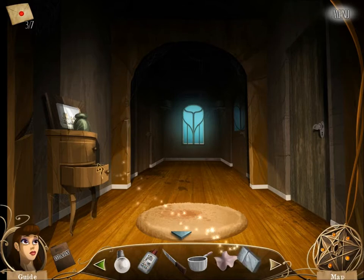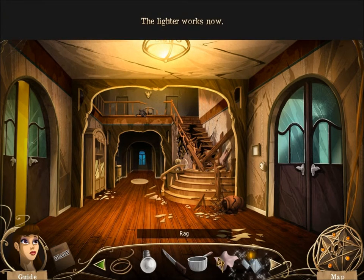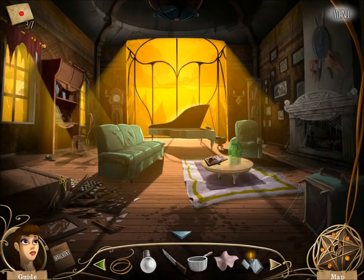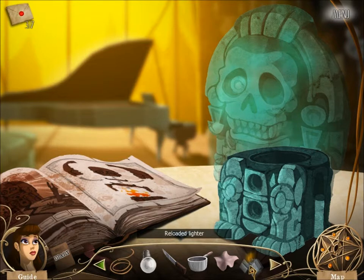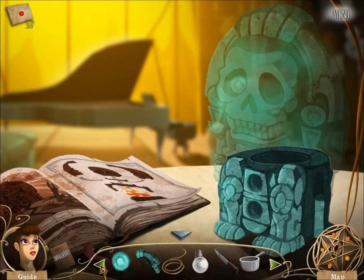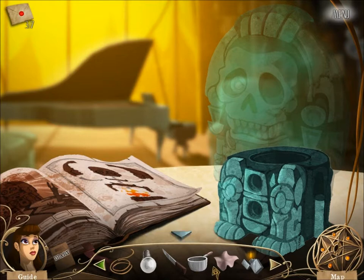What's that? Aha! A lighter — an empty lighter. Now it's not. Can I set the rag on fire? Can we put the rag in there? Nothing happens. Can we just light a fire? What if you tried something else? Well, what am I supposed to light on fire? I have a lighter but I don't have any kindling.